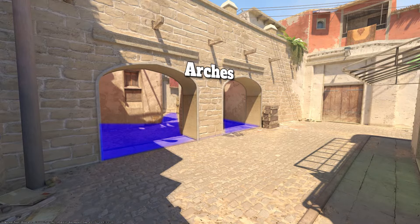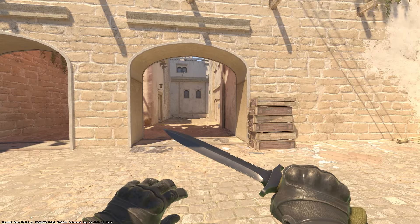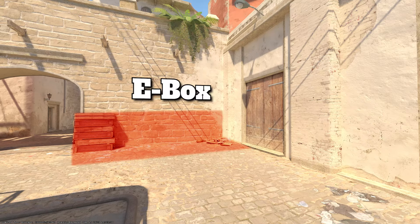Looking this way is arches. This left side is short corner. There's also B-short all the way down there. Here's E-box.